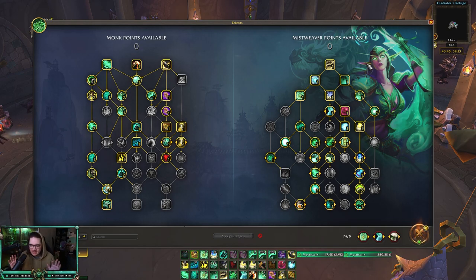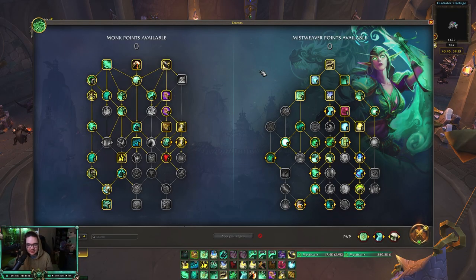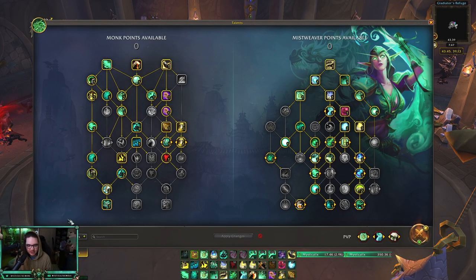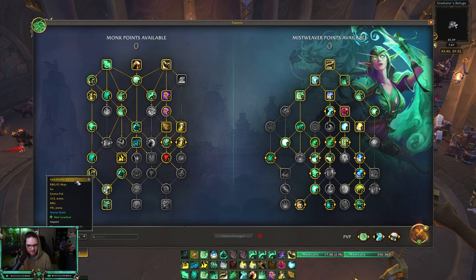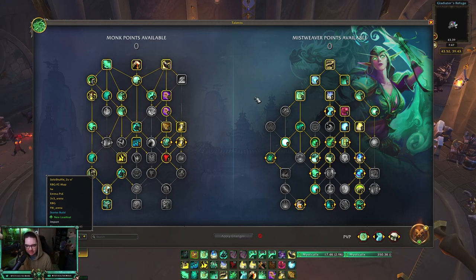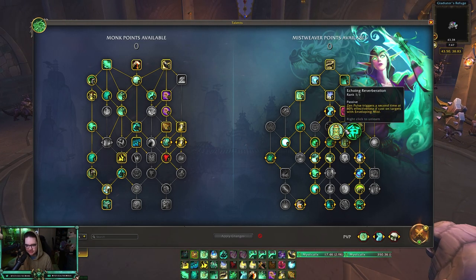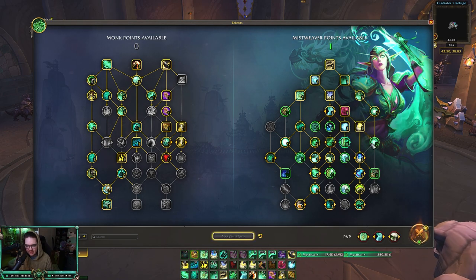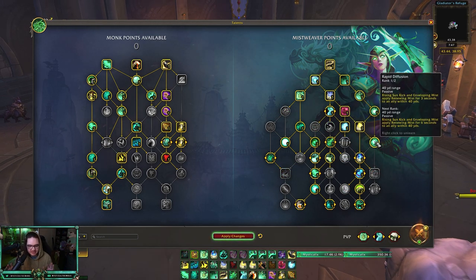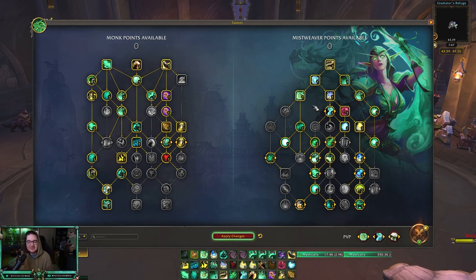I'll link the WeakAura in the description. Those are my solo shuffle talents. I use the exact same build for twos — nothing changes. The only flex talent: if you're not playing against melee or a pet class, you can drop Echoing Reverberation and put it into Rapid Diffusion. Besides that, that is the only change I would make.